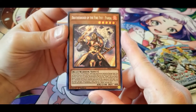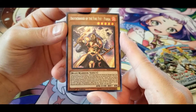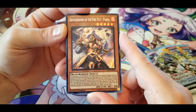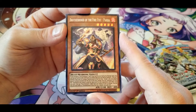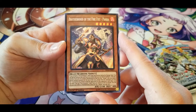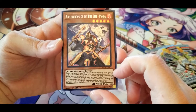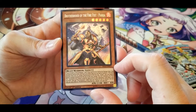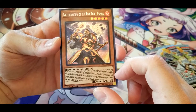Brotherhood of the Fire Fist — Panda: if you activate a Fire Formation spell or trap card except during the damage step, you can special summon this card from your hand, then special summon one Fire Fist monster from your graveyard — but you cannot special summon monsters for the rest of the turn except Fire Fist monsters. If a Fire Fist monster you control would be destroyed by your opponent's card effect, you can send one face-up Fire Formation to the graveyard instead. Once again, no idea what the Fire Formation spell or trap cards do, but the first effect seems pretty decent — lets you pull somebody out of the graveyard.